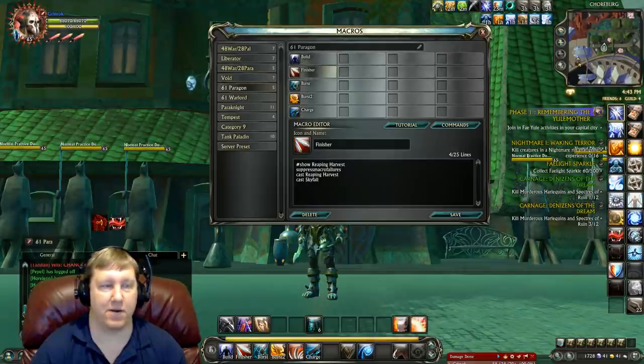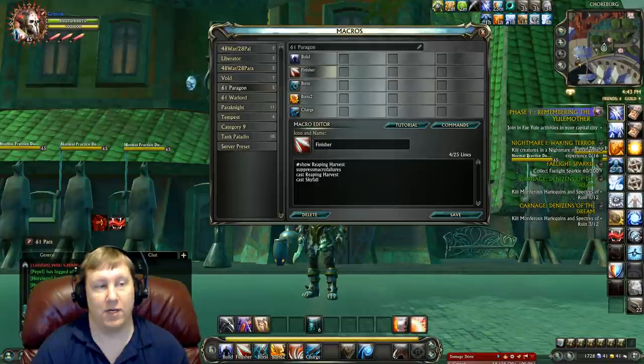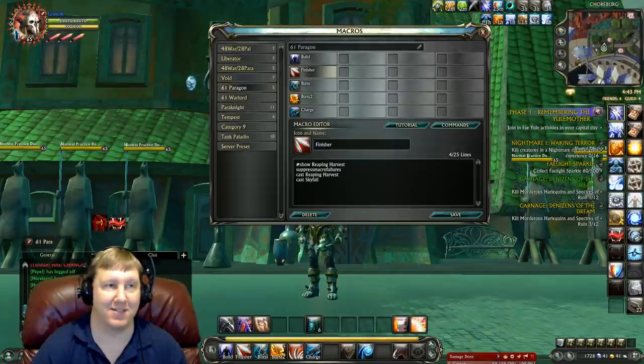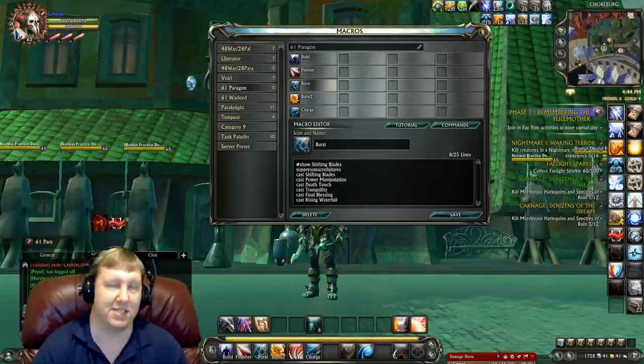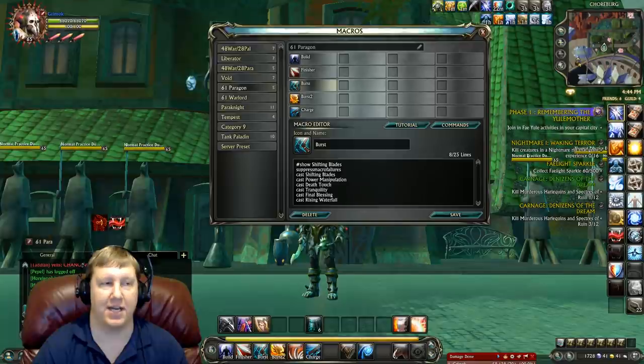Our finisher macro is going to be Reaping Harvest and Skyfall. Reaping Harvest is pretty much our hardest hitting ability — you want to use it as much as possible, and it'll also be in our burst macros. Skyfall is a ranged finisher that's really going to help out whenever people start kiting you. If you don't have the Tempest Soul, you won't have Skyfall so take it out of your macro. Our first burst macro is basically Shifting Blades and then a lot of extremely hard hitting abilities after that. Some people don't like putting Power Manipulation into this macro — I like it, but you can take it out if you want.